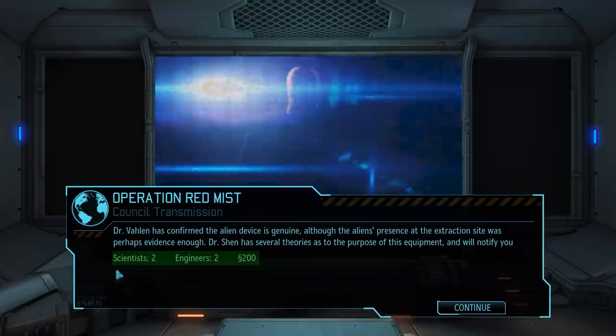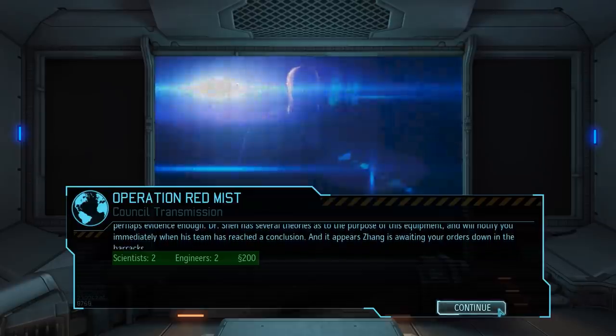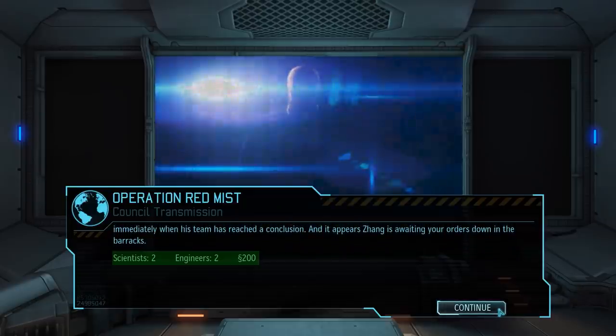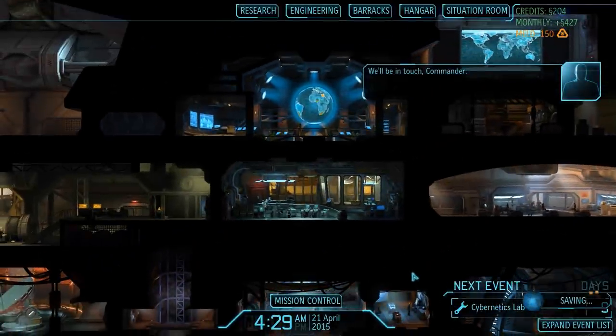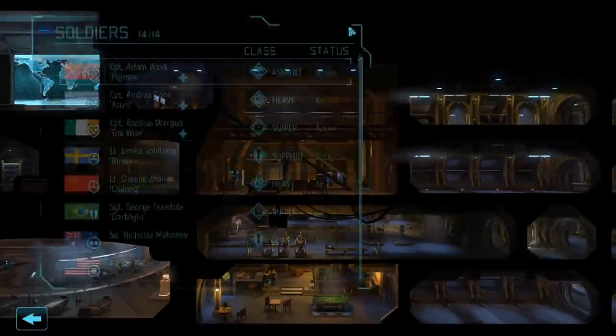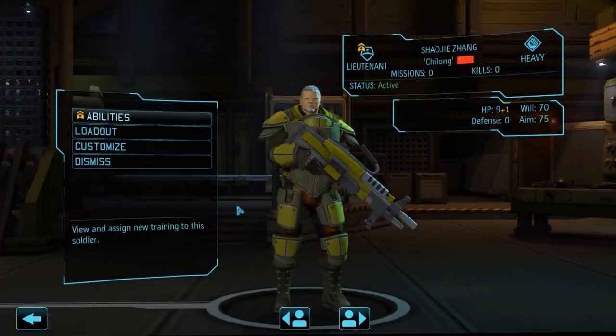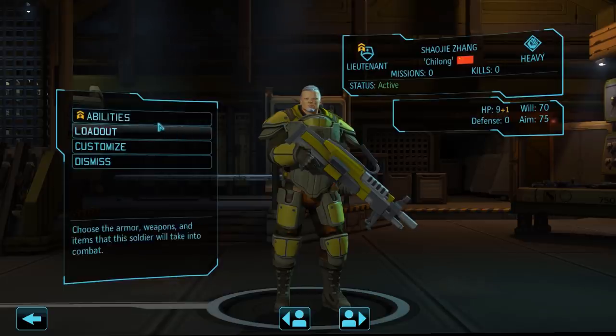In the mission debrief, we learn that the piece of technology we obtained from this mission is in fact a genuine alien device, although for the moment we have no idea what it does. Next to the promised mission rewards, we also receive some surprisingly good news: Shoji Jang, the VIP we just rescued, has decided to join the XCOM project as a soldier. In the barracks we can see him — he is now a lieutenant in the heavy class. He has already been color-coded appropriately in green, and looking at his stats he actually has some slightly increased stats compared to what a heavy class lieutenant should have at this point in the game.